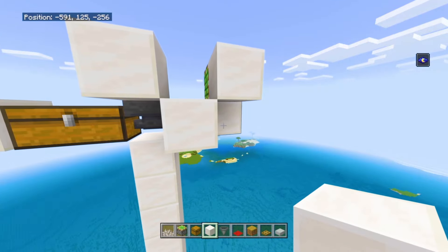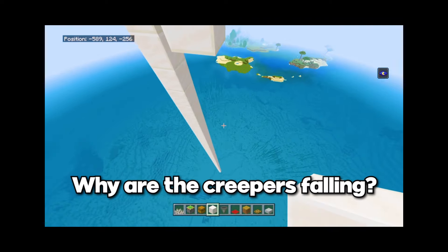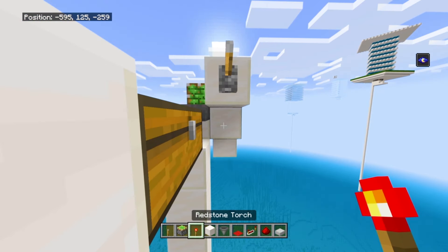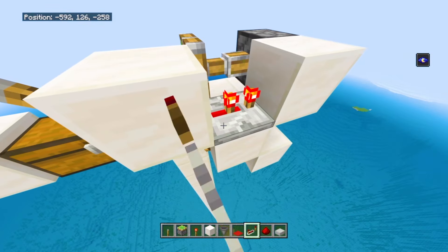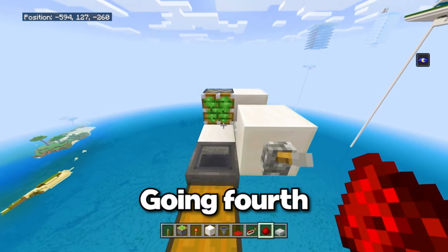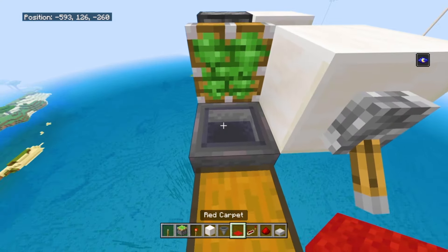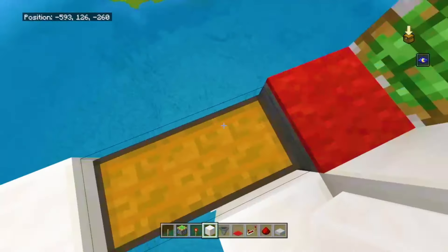Go on the right side: place one block here, one block here, one temporary block, one block, and break the temporary block. For the redstone clock, it's really simple: one lever here, one redstone torch at the bottom, one redstone repeater facing that block — click it once — and one redstone dust right here. If you did everything correctly, the piston should be going forward and backward. Click the lever and place one red carpet or any carpet on top of the hopper.